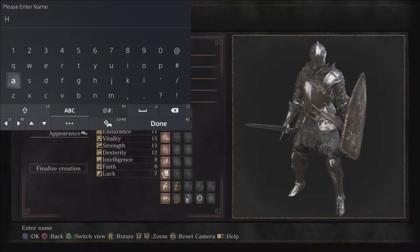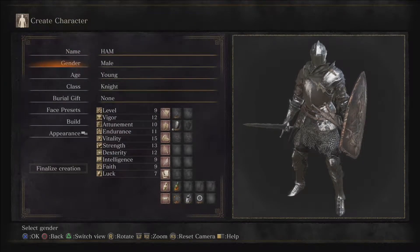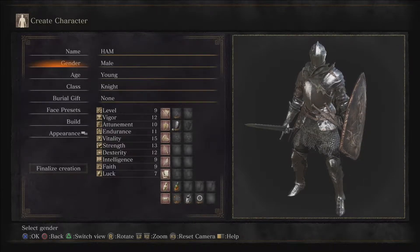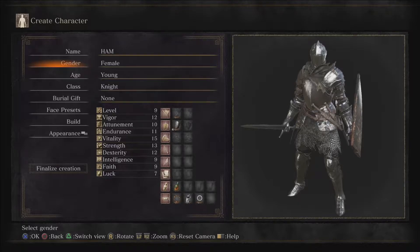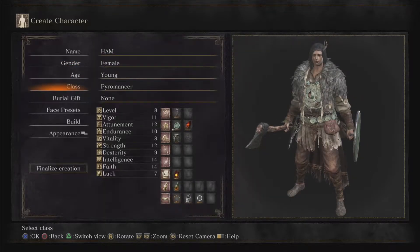Let's go ahead and name it - I'll go with our flagship name, Ham. We'll go female, because we will be doing Sirris's quest so we'll have her armor and stuff like that. For class we're starting as a pyromancer. We're going to eventually do an omni-caster build, but to start we'll definitely be going pyromancer.